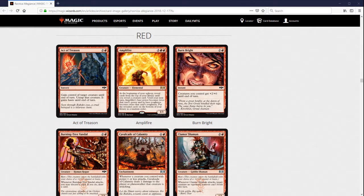Now we have red and we're going to start with Act of Treason, which makes some sense given all of the sacrifice stuff we saw in black earlier. So if you're in red-black Rakdos, Act of Treason gets significantly better. On the other hand, some of those sacrifice outlets would be hard to make use of in a turn where you've also cast a three mana sorcery already — though some would be fine, like the one that didn't cost any mana and just tapped to sacrifice two creatures.